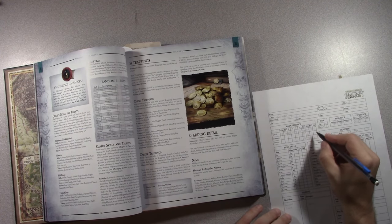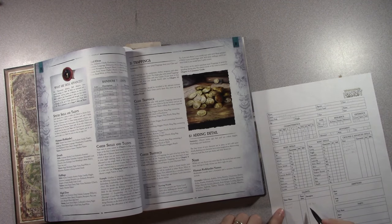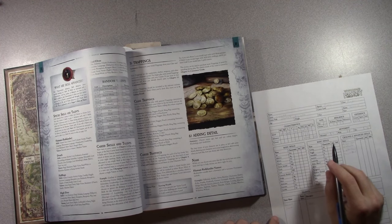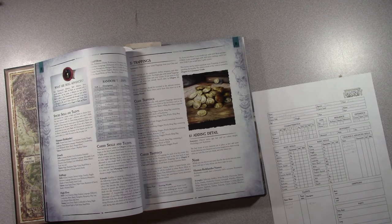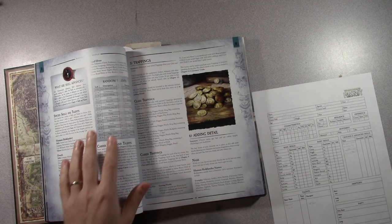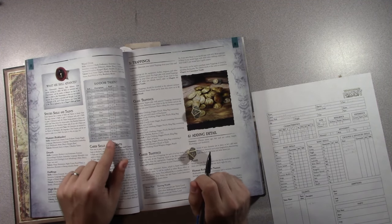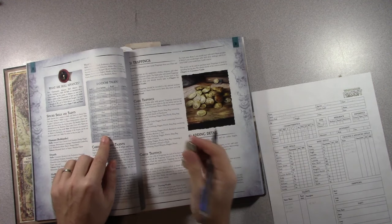So fellowship goes to 36 now with suave. I also took doomed and suave. Then three random talents on the random talents table: first roll of 44 gives me mimic as a talent — apparently as a kid I liked mimicking instructors at the academy.